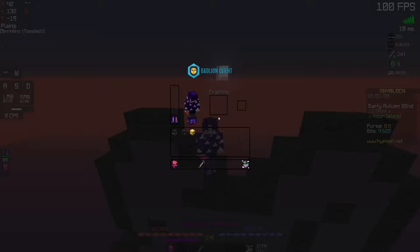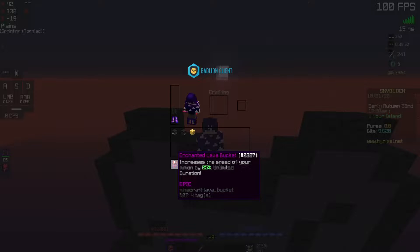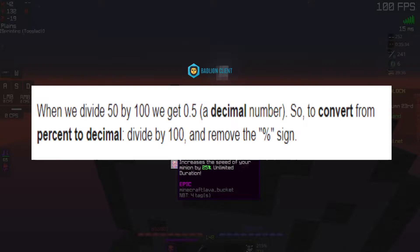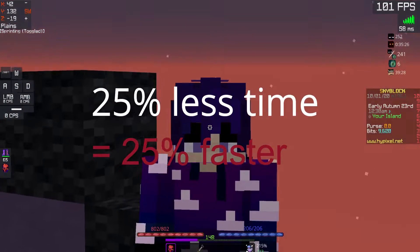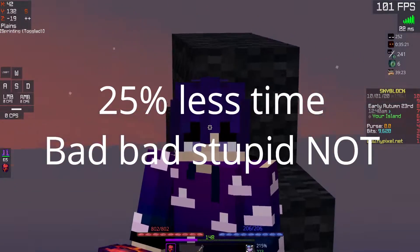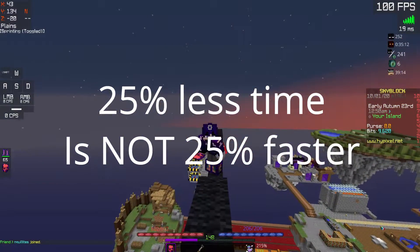Well, this Enchanted Lava Bucket says it speeds up minions by 25%, so let's just do 1 minus 0.25 to the time, because it takes 25% less time. And 25% converted to a decimal is 0.25, so that means if it takes 25% less time, the minion will be 25% faster, right? No. 25% less time is not the same thing as 25% faster.